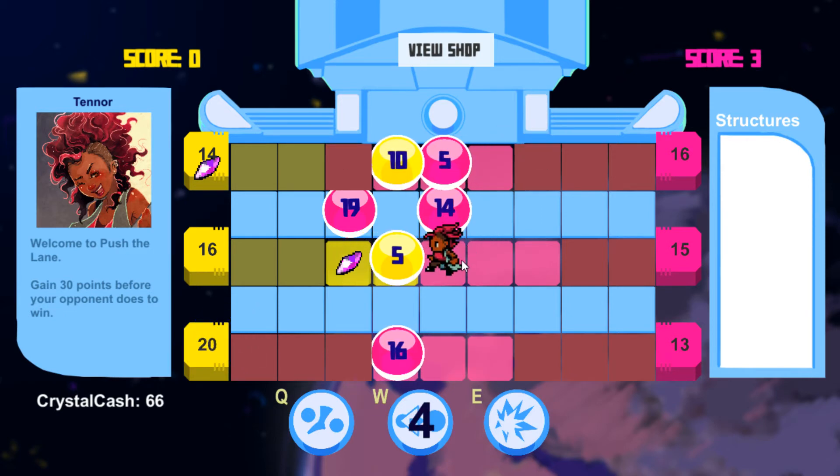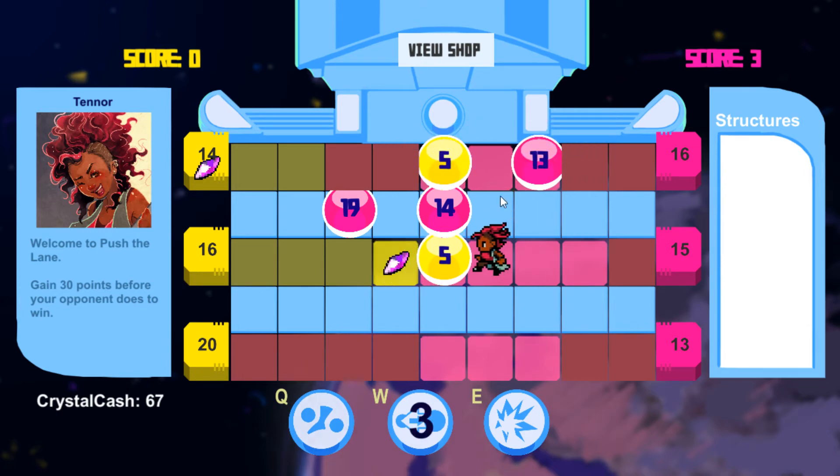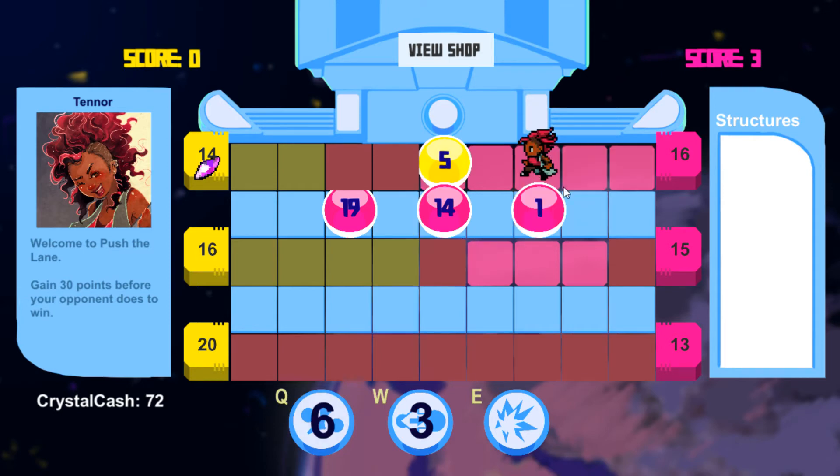I'm gonna swap that out — there we go. This character — and now every character, there's gonna be eight characters, each character is gonna have their own abilities. Boom, that squishes that and splits it into two one-gems.